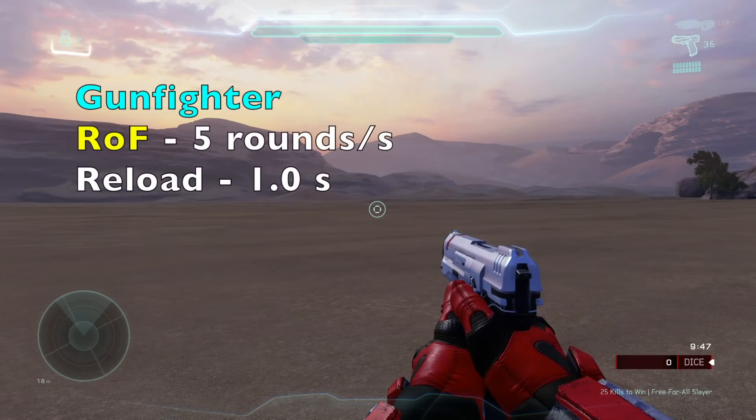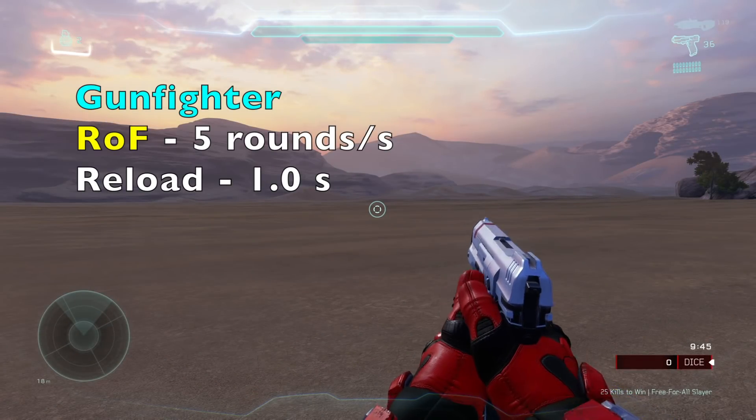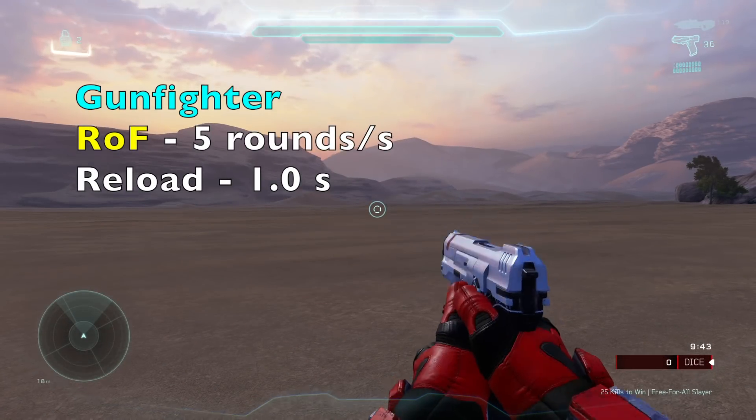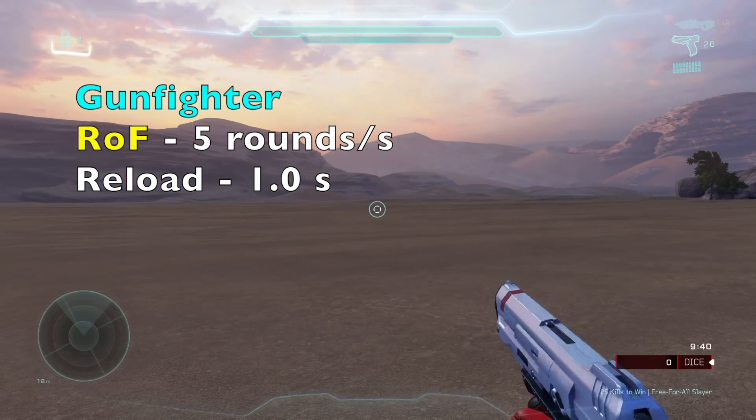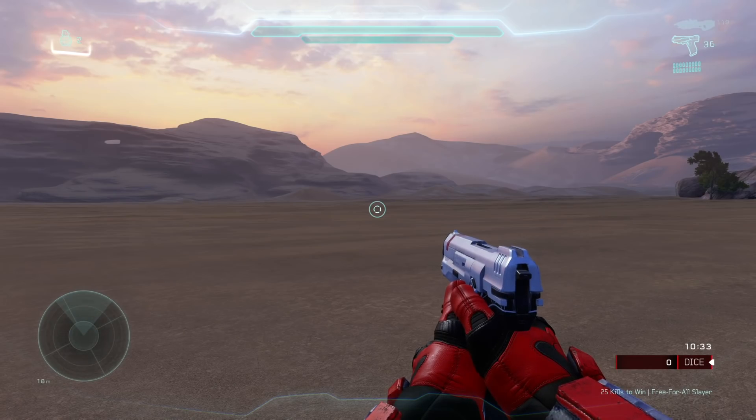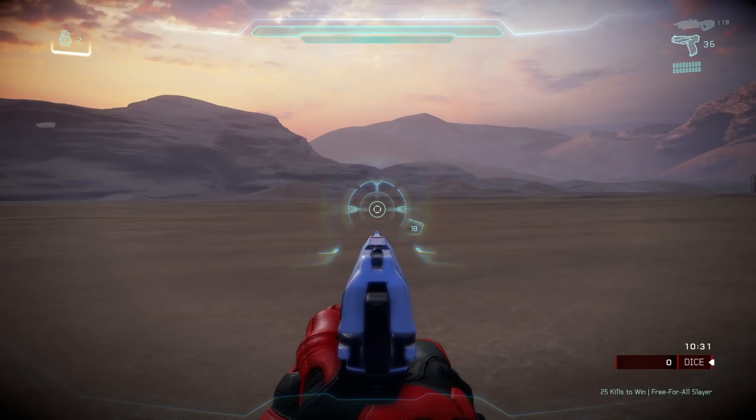In terms of rate of fire, the Gunfighter Magnum shoots 5 rounds per second, which is faster than the standard Magnum's 4 rounds per second, and reloading takes about 1 second. This weapon also has some of the fastest handling in Halo 5. Handling is basically the stat that represents how fast you aim, draw, and put away your weapon.